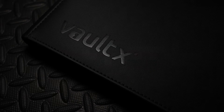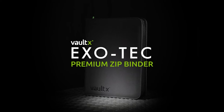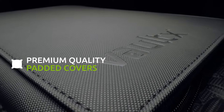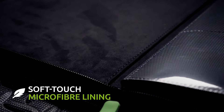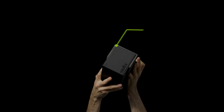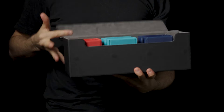Vault X is the only company I trust protecting my cards. First off, you start with the sleeves — that's the first line of defense to protect your cards as you pull them. Organize them into their binders; I prefer the zip ones. There's 9-sleeve, 12s, a ton of different options, different colors, and they're even themed around the Pokemon sets as they're released. If you're a player like me, they also do deck boxes, able to transport your deck to events safely.